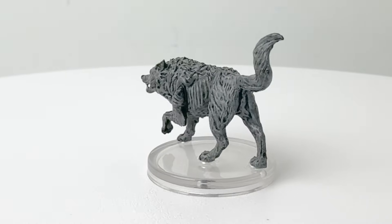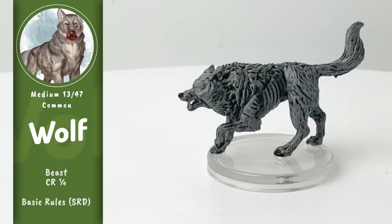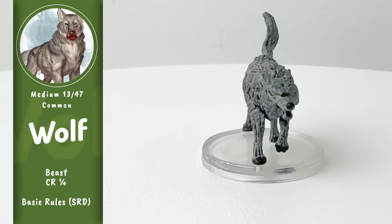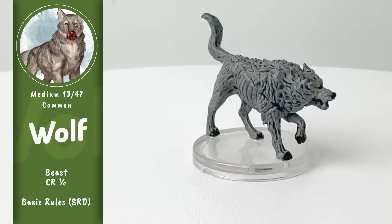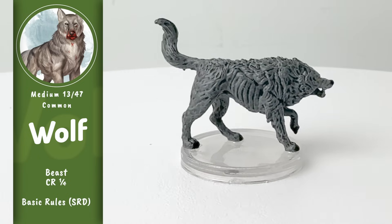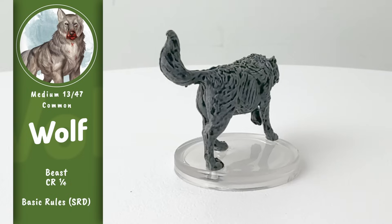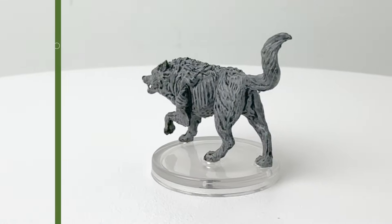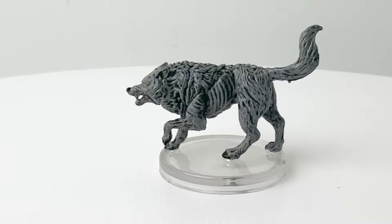Next up is a basic wolf mini, a great addition for random encounters, beast shapes for your druid, or as an animal companion. Wolves are quite popular as ranger pets as they have pack tactics, meaning that they get advantage when an ally is within five feet, and they might trip up foes on each successful attack. There are quite a few different wolf stat blocks across the D&D books, so you can usually find one to suit your needs, and now you have a mini for it.